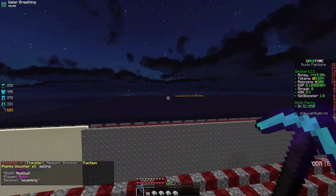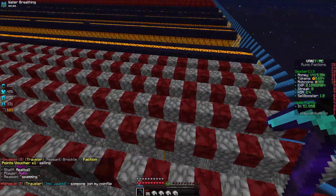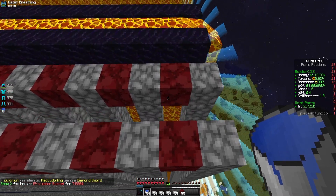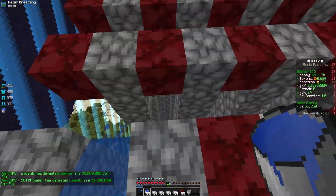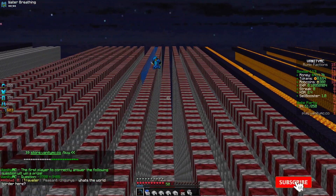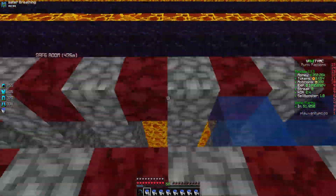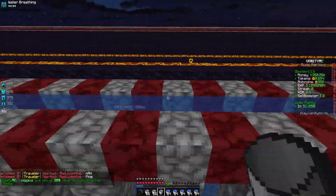I changed my texture pack because I was getting a lot of lag with the spawners - this texture pack doesn't lag with spawners at all. We mined out all the netherrack. The technique here - somebody came up with this - is that you can water all the regions very easily. If you place water right there it goes like that, and then if we place it over here it waters like that, so we can water all our pillars with way fewer water buckets than we first expected.